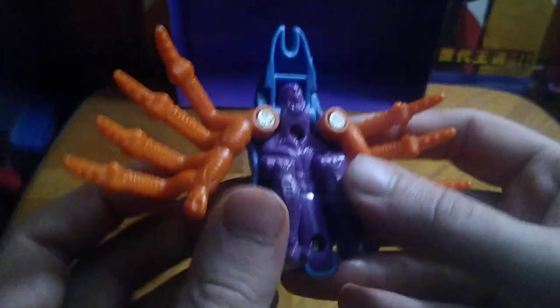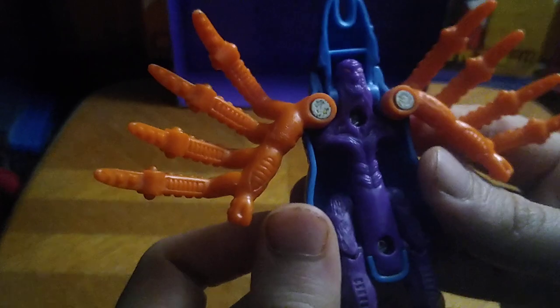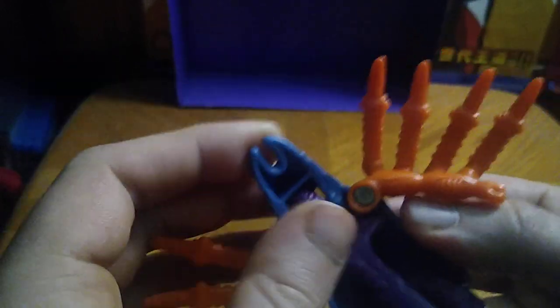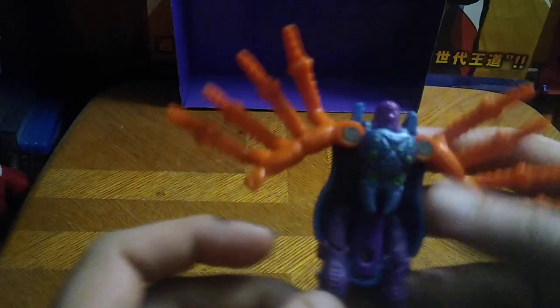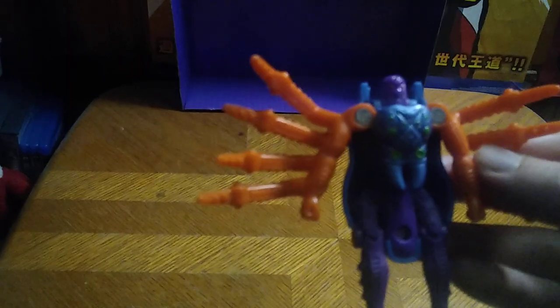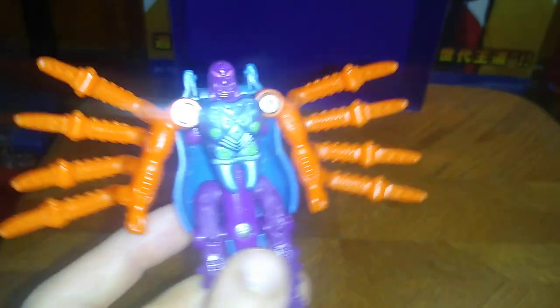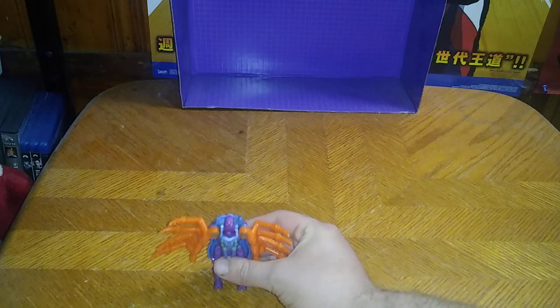Let's get down to Transformation. Pull these arms out, swing the legs out like so. Look at that — he's got some bug abs! That's funny. But in Bug Mode he's got visible head and arm syndrome, and leg syndrome. This is a good-looking figure from 1997, if I do say so myself.